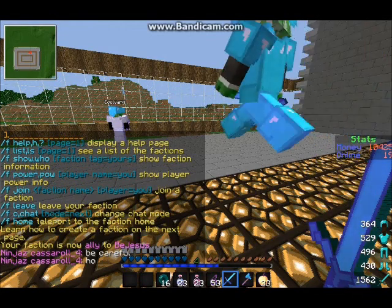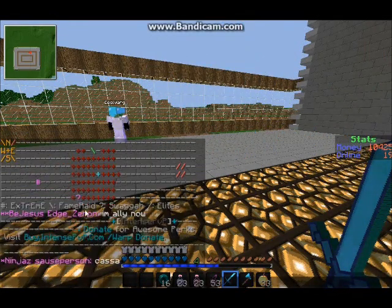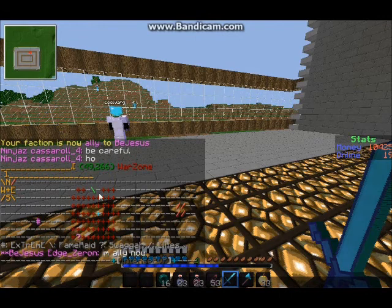Basically, you're going to just type in slash FMAP, and you're going to have all these number signs, slashes, question marks, and there's going to be a lot of other symbols.